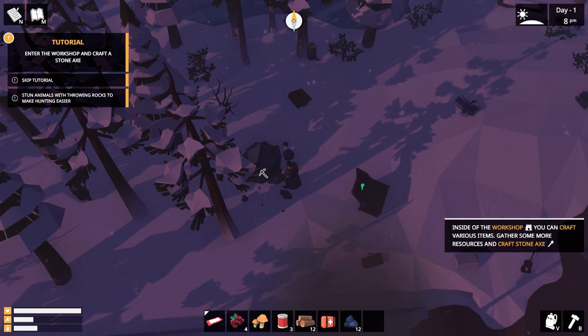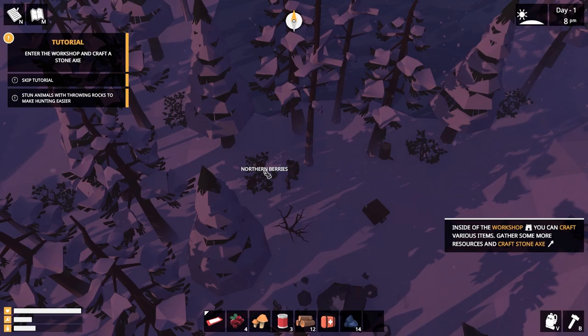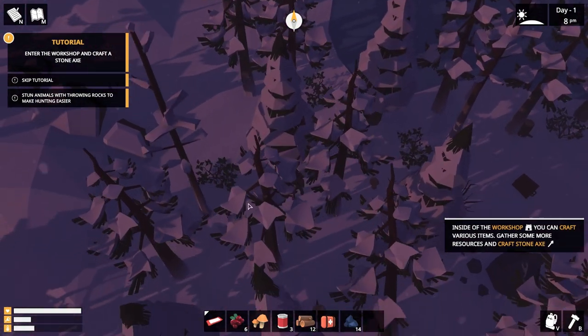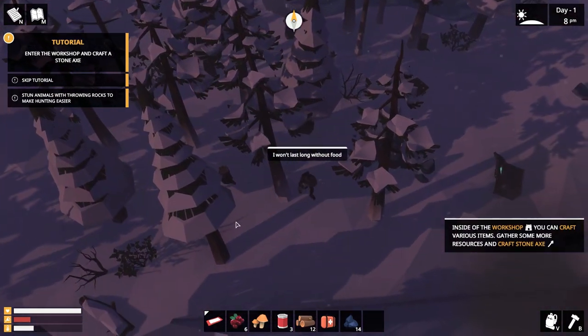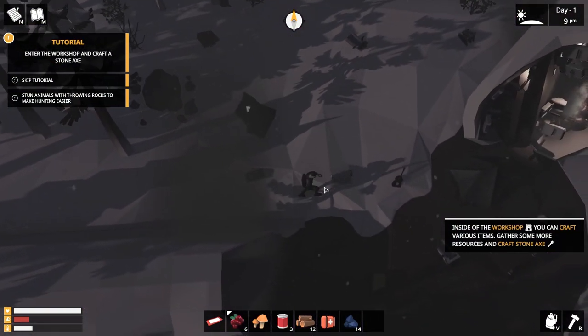It looks like they actually eased up on the beginning of the game. The last time I played, this game could kill you in the first five minutes if you didn't adapt fast enough and figure out what was going on. But we can pick up some more berries — either that or we just got lucky with our world spawn. Last time I played, there was no food anywhere; you really had to get out there in the sticks to find anything useful. This time it looks like we've lucked into at least a day or two's worth of food right at the beginning.